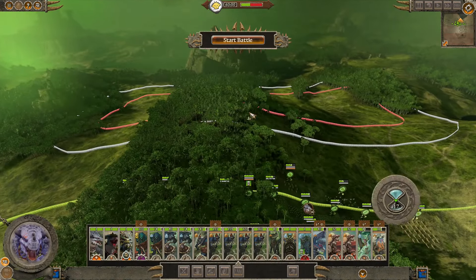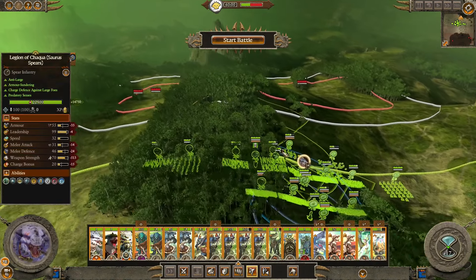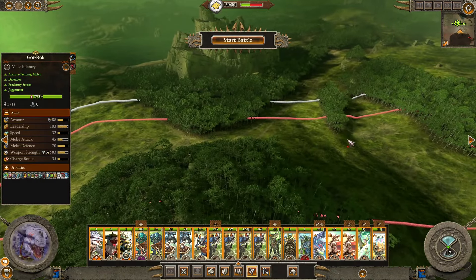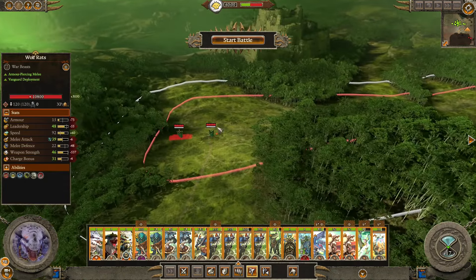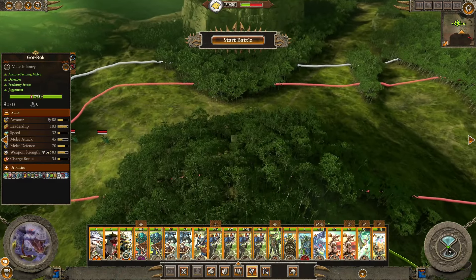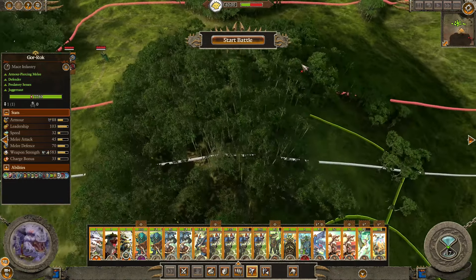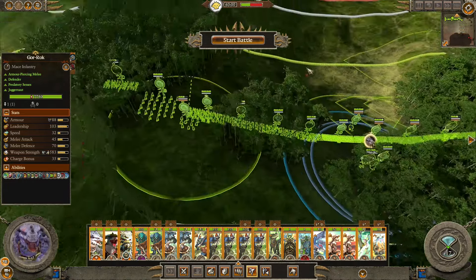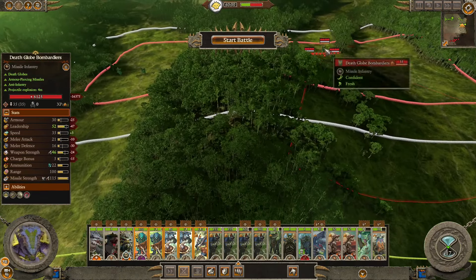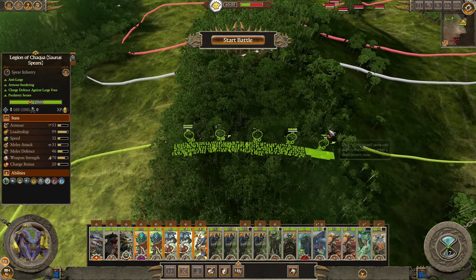I'm pretty sure they had some Playclaw catapults, so I think we're just going to go through the forest. They had something there - some hounds - and I don't know where the rest of their army is, but they're probably just in a big line over there. There's the Playclaws. Alright, so we're just going to go through the woods.